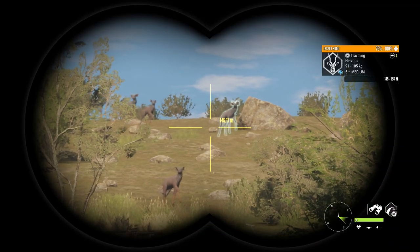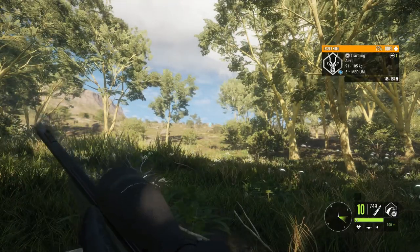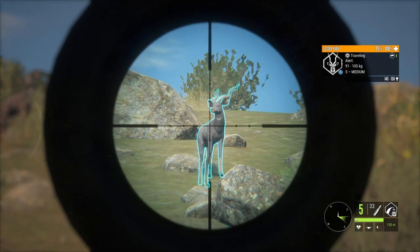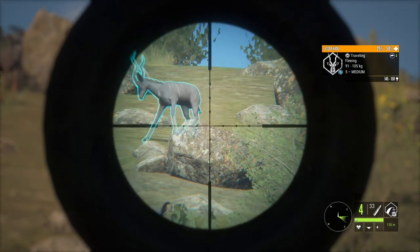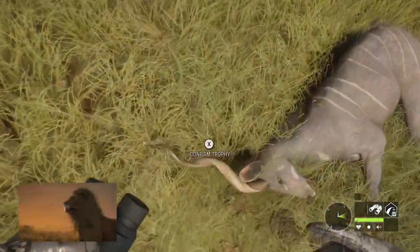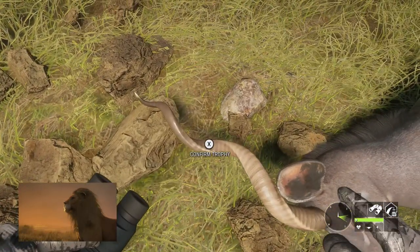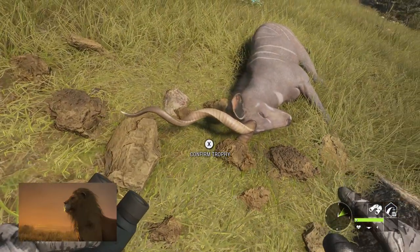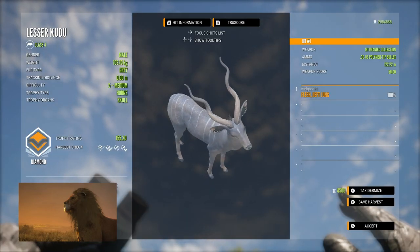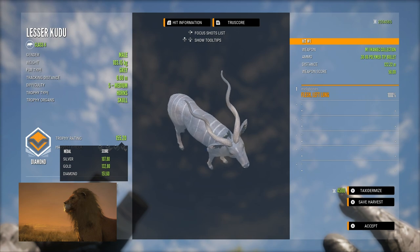Now moving on to a clip from Vrohonga Savannah, where I was down in the kudu hotspot when I spotted something pretty cool. That right there is a pretty huge looking level 5 lesser kudu. There was no doubt in my mind that this guy was going to be a diamond — he looked absolutely massive. So as soon as he stopped there and gave me a shot, I took him with the M1, and even with a single lung he really doesn't go very far before he actually drops. Now unfortunately there was some not great things being said in the chat as I went over to pick this guy up, so that's why there's a screenshot covering the chat. But picking this guy up he is a diamond, and not only is he a diamond but he is my biggest ever diamond lesser kudu at 155.20.